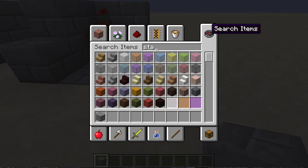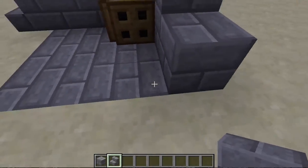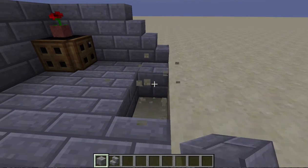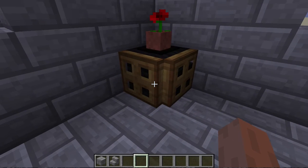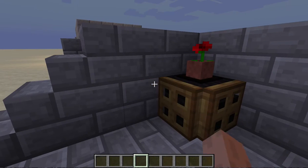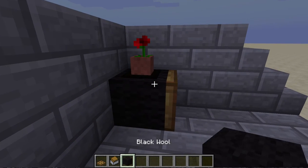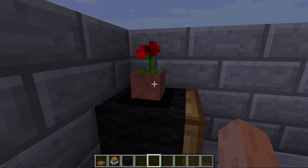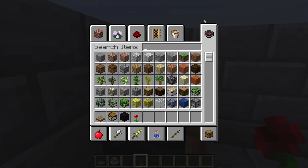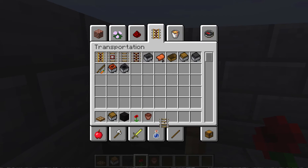But to the untrained eye, this is a secret way to hide your chest. Here's how to do it. You'll need a wooden trap door, a minecart with a chest, black wool — and optionally a poppy with a flower pot for decoration — and a track.